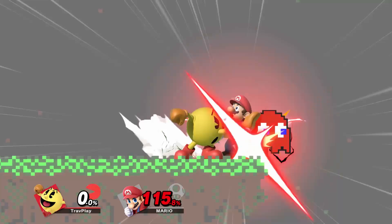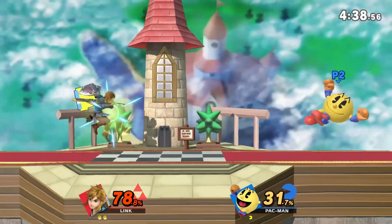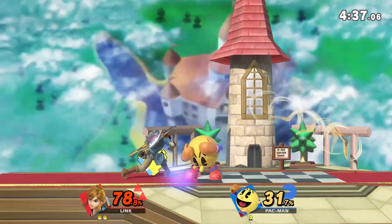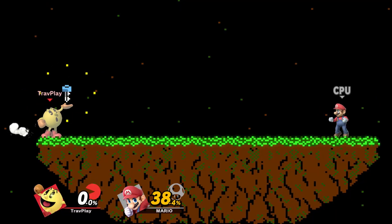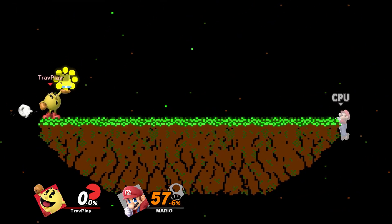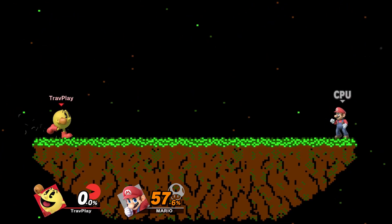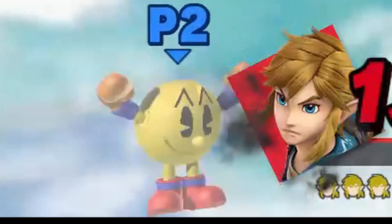Watch out for the bell especially when getting up from the ledge. Whenever I see Pac-Man with a bell, I give him a lot of space and wait for him to throw it and miss. Catching this one can be risky, so I wouldn't recommend it. The key is the last item — it's a fast flying item that can break through Pac-Man's fire hydrant, other projectiles, and hit you across the stage. It doesn't kill until very high percentages. You know Pac-Man has the key if he's blinking like this, so get ready to jump over it.